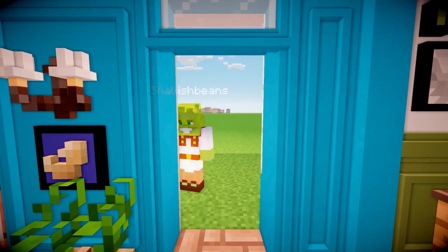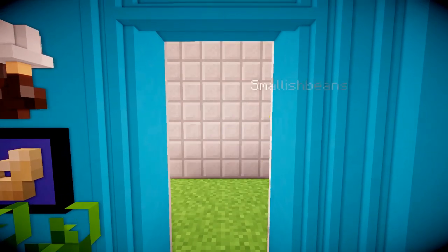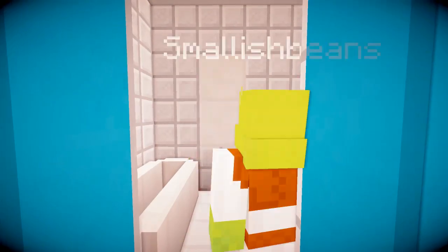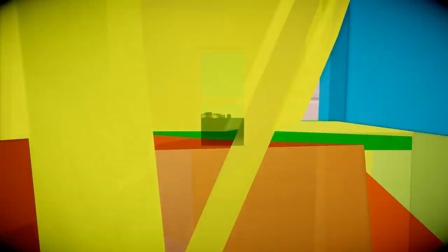And then finally we have the bathroom, which is very simple to decorate as it's a very simple room, and there are some reference images I could use. We had the bathtub, the sink, and the toilet. Very simple, very easy.